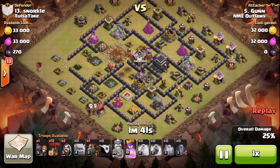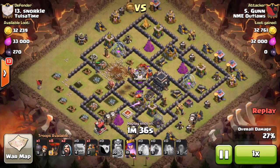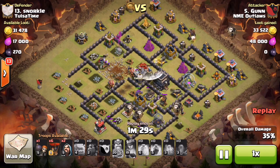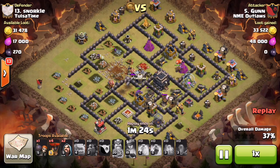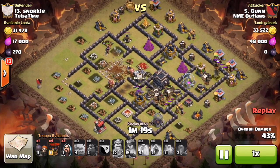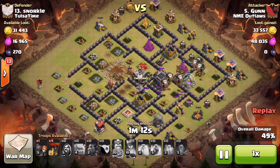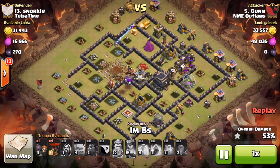He starts his first hound and drops his balloons behind it, making his way across. The second hound is beautiful — it soaks up literally the entire half of the base and all the traps in it. Watch: all the traps trigger on the hound, so the balloons have nothing else to worry about afterwards. He drops more balloons and they're working their way through. From here it's pretty much over because he still has both hounds unpopped, tanking for whatever's left.